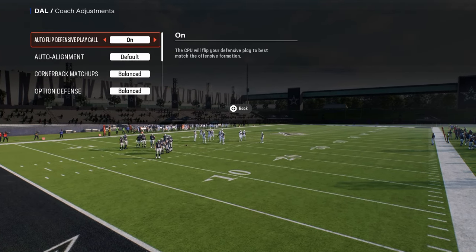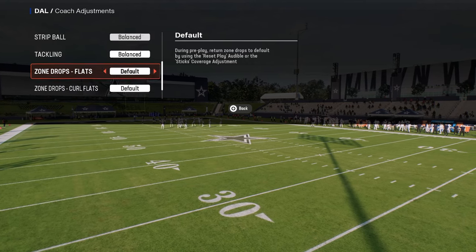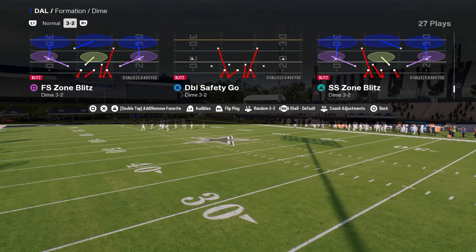We're going to flip our coaching adjustments: auto flip off, auto alignment to base, option defense conservative — really important. Do not set any zone drops. We're going to flip double safety go, which is mainly for cover 6 Willie.